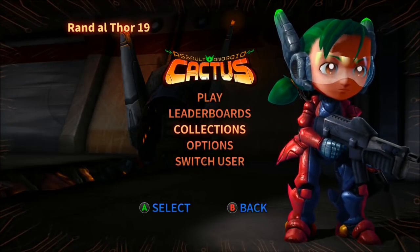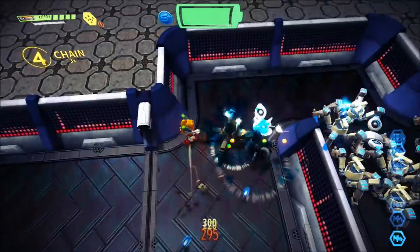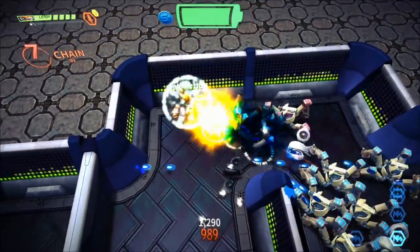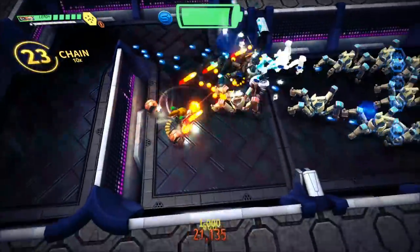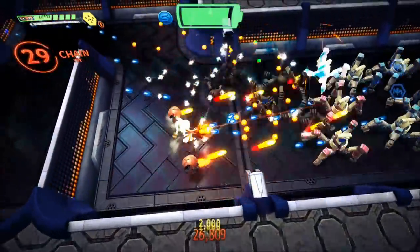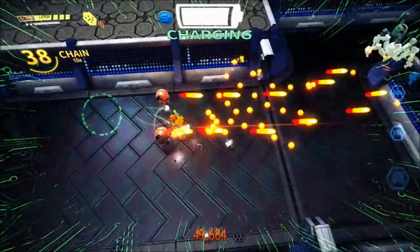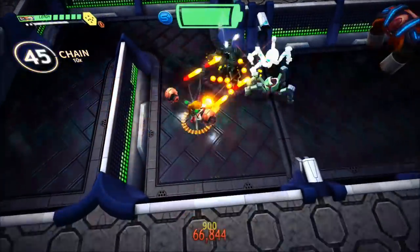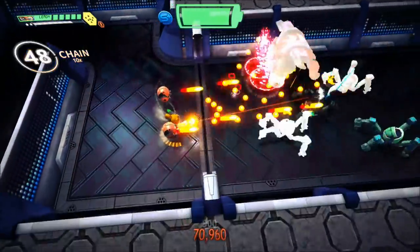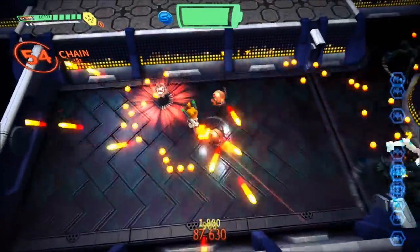On this episode of Reign's Indie Spotlight, we're going to be taking a look at Assault Android Cactus, which came out on November 7th for the Xbox One. It retails for $15 and is developed and published by Witchbeam. I want to thank them for sending over the code for the purpose of this video. This game is also Xbox One X enhanced, all the way up to 4K resolution.